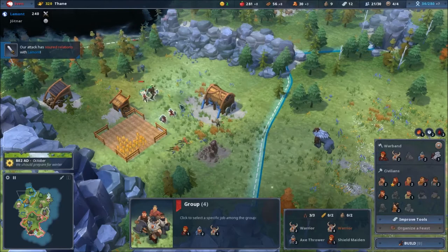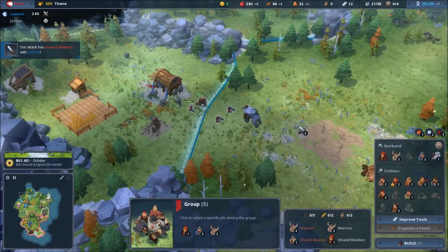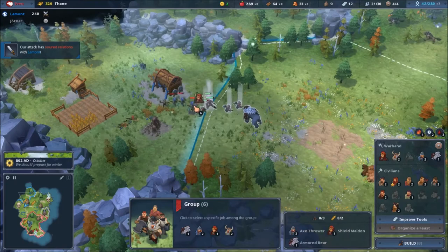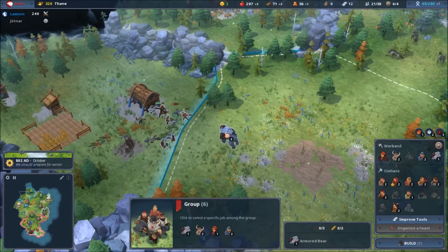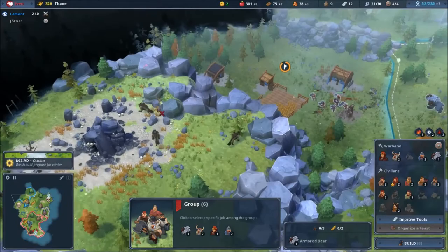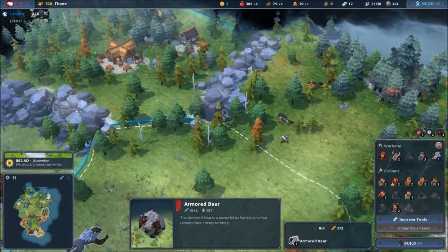Let's attract them in a trap since they have units — they're not coming! You're not coming to attack me? The bear cannot go there — I won anyway! Take everything from him. The bear cannot go in their territory — that's sick.